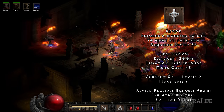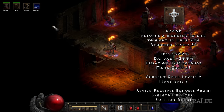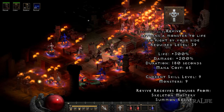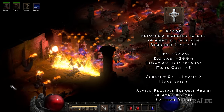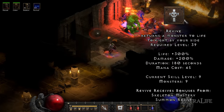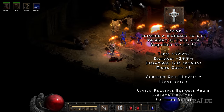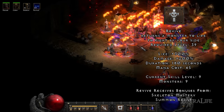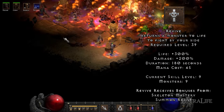Revive: This skill allows you to resurrect any monster with increased health. It'll get all the benefits from Skeletal Mastery and Summon Resist, making it the most powerful minion you can get. The biggest downside of this skill is that resurrected monsters will only last for 180 seconds, at which point they'll die. This means that you'll need to constantly revive enemies after each battle to keep your army going. For this reason, I only recommend assigning around 5-10 points here. You'll get a lot of plus skills from your equipment, and you won't have enough corpses to keep up if you've maxed it out.